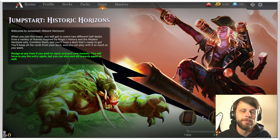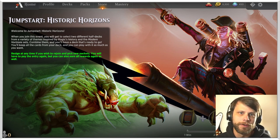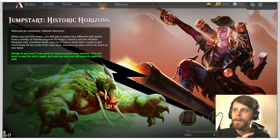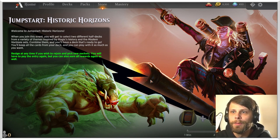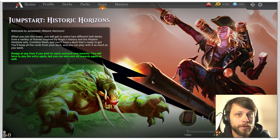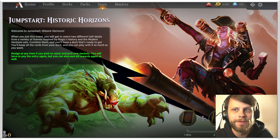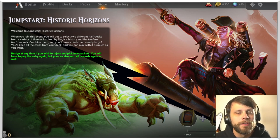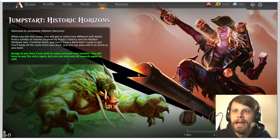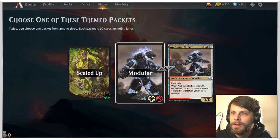If you don't know what Jumpstart Historic Horizons is, basically if you missed the first Jumpstart, they were themed packs of like 20 cards - basic lands included. The idea being that you pick a pack and then you pick a second pack, shuffle them together and create a deck. I actually don't know much about Historic Horizons or what the chase cards are going to be. So it's going to be a bit of a first look. Obviously two wins is the goal.